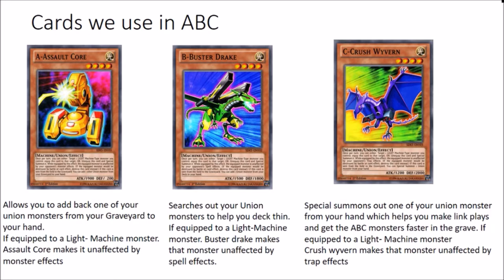And also if Crush Wyvern is equipped to a light machine monster he makes it unaffected by trap effects. Very powerful, very nice. So you can just attack your opponent and not have to worry about battle traps like Mirror Force and Storming Mirror Force or any of that silliness.